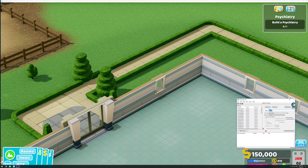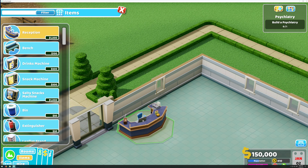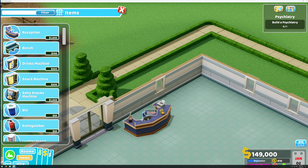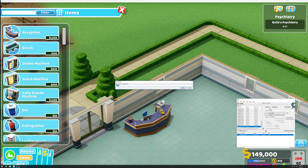Once you've done that, go into the game and just buy something that you could get rid of later. Buy that, then go back into Cheat Engine. Look down — what we're going to do is find a new amount, which is the first one you can find right at the bottom.